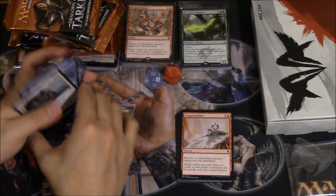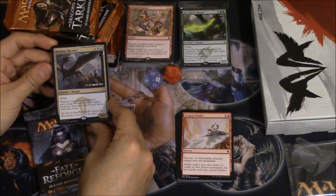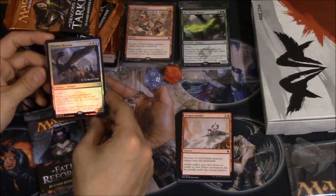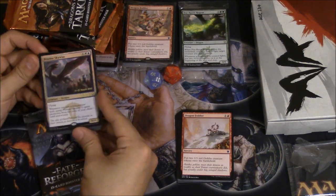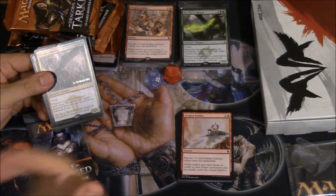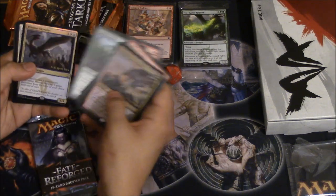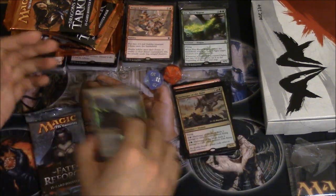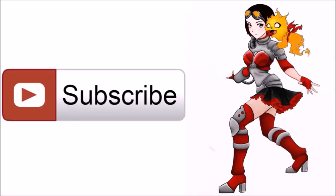Let's take a look at this dragon again: whenever you cast a non-creature spell, you untap it and it gains protection from the color of your choice until end of turn — extremely difficult to kill. It's a 6/4 that essentially lets you protect it from removal when you're casting spells in these colors. In my opinion it's actually a lot better than Harbinger of the Hunt. Overall, foil dragon promos — why not? Bye guys!